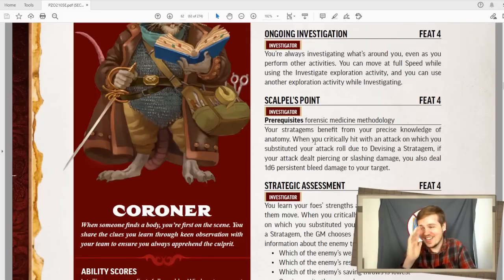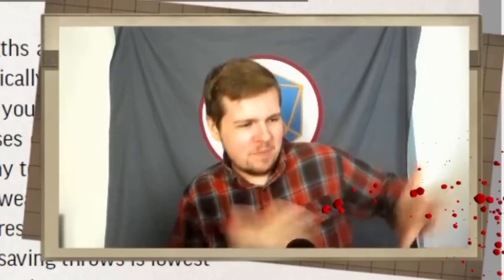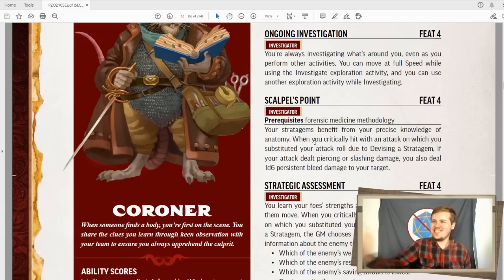Scalpel's point for forensic medicine is so cool. If you critically hit with an attack on which you substitute your attack roll using devise a stratagem, and you dealt piercing or slashing damage, you also deal 1d6 persistent bleed. Is 1d6 persistent bleed a lot? Not necessarily. Is this feat really cool? Yeah. Just with a dagger you stab in and you just know exactly where their arteries are, so you can peck at their arteries on your way back out, and they just start gushing blood. Remember what I said about the doctor's scalpel? Yes!